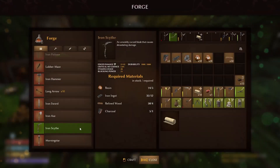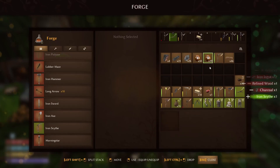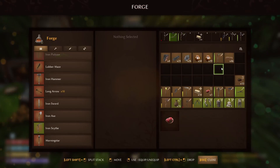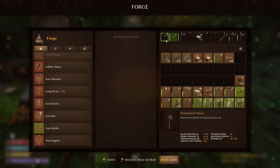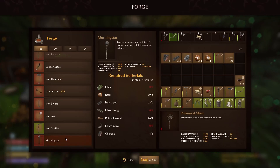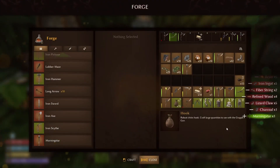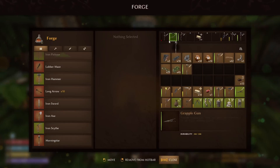And with that, we can make our sickle, which replaces our axe. There's our bladed weapon. Now we just need this morning star, which is going to take a lot more stuff. Bam! One morning star. That was a lot of resources.